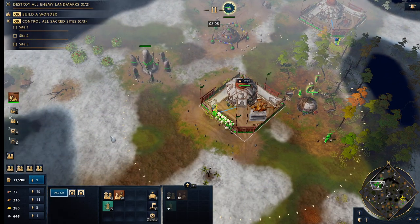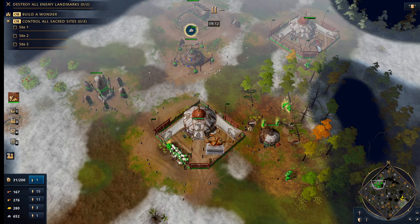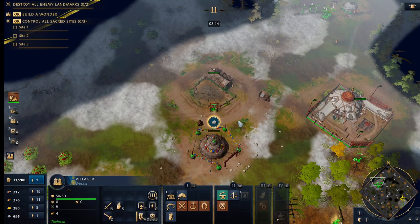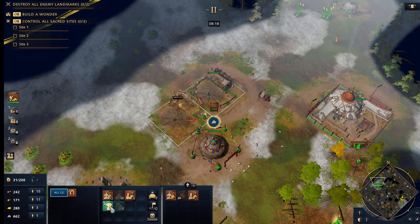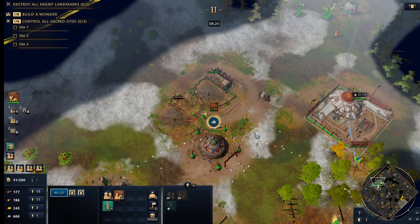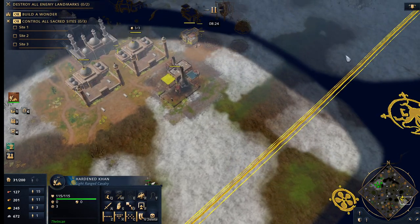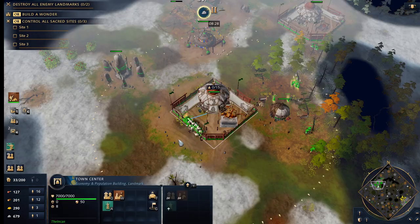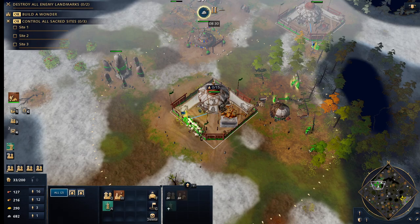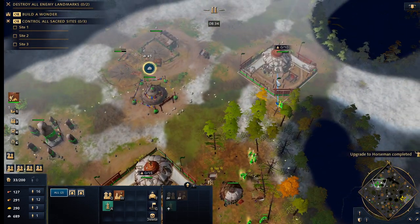We're gonna be building two villagers per TC, so each TC is cranking out units. Once we're up to about 15 villagers on wood I think that's more than enough — if not too many. Sometimes I don't even go up to 15; I say like 10 or 11 and then I'm transitioning to food and gold.